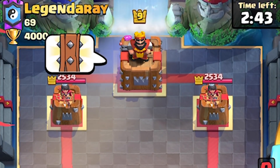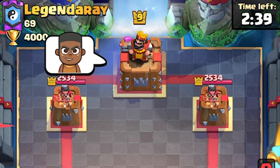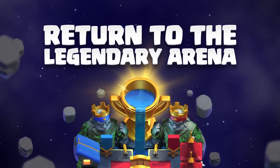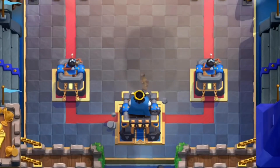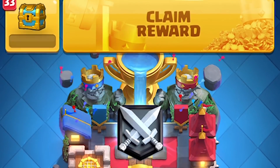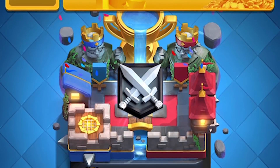Of the three emotes, the Royal Ghost is the one unlocked through Pass Royale, and I absolutely love these emotes. Now, we're not getting a new arena, which is a bit of a bummer, but it's been a while since we've had the good ol' Legendary Arena, and I think Clash Royale is working on something big for March. In the meanwhile, it's also pretty cool to have that nice blue theme on the main screen one more time.